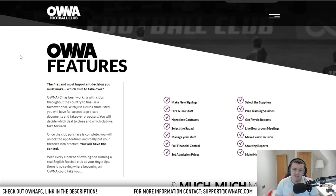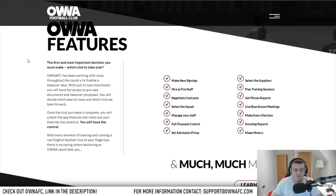It's something I'm so intrigued by and I'm going to be so hands-on with. Once a club purchase is complete, you will unlock the app features that really put your theories into practice — we have the control. With every element of owning and running a real English football club at our fingertips, the features you can get include making new signings, hiring and firing staff, negotiating contracts, selecting the squad, managing staff, full financial control, setting admission prices, selecting suppliers, planning training sessions, getting a physio report, live boardroom meetings, making every single decision the club has to make, scouting reports, and the chance to essentially make history.